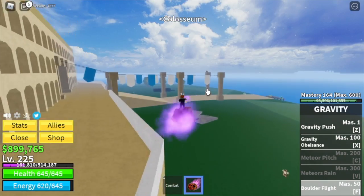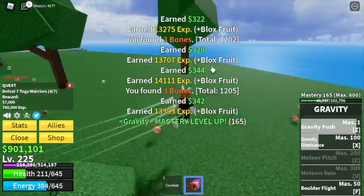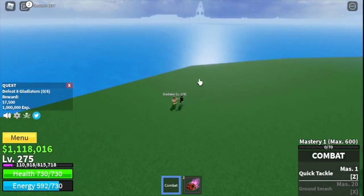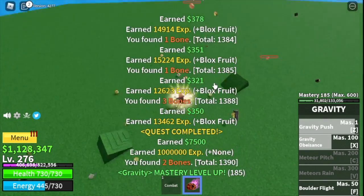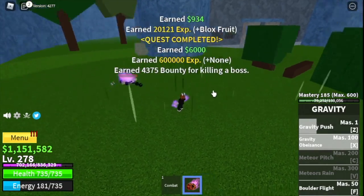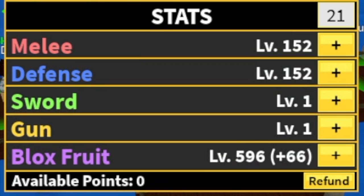Our next island is the Coliseum. We're going to start with the Togga Warriors — a quest asks you to defeat 7, so lure 4 at a time, defeat them, then defeat 3 or 4 again to level up. The goal here is to reach level 275. After that, start the Gladiator quest — defeat 8, lure 4 at a time, and do it twice. Also at level 250, you can grind in the prison — we have 3 mini bosses there: the Swan, the Warden, and the Chief Warden. You can server hop there until level 300 or keep grinding with the Gladiators. Stat check: 152 melee, 152 defense, 596 blocks fruit.